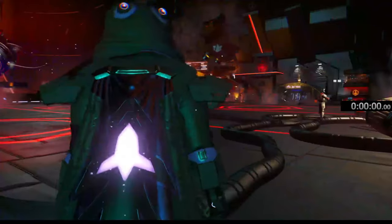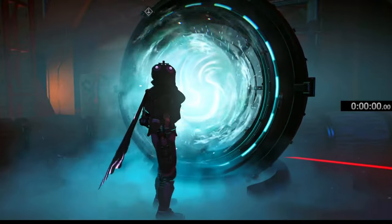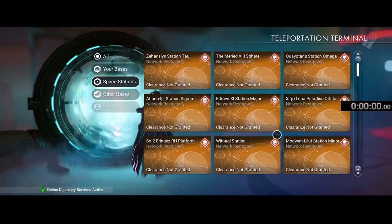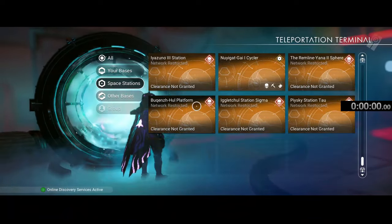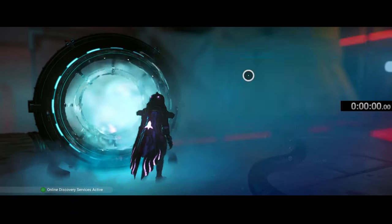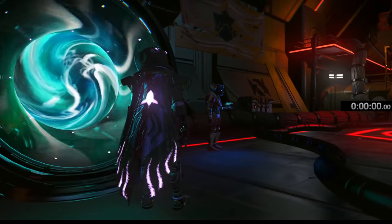I'm here right now because I was testing out some theories. I'm in a pirate station at the moment. One of the best ways to go about doing this is to basically set up a network of pirate stations that you can go to. In my case you can't go to any of these because it says clearance not granted. But if you scroll through your list of stations you've been to in the past, you're going to find pirate stations you've been to, and you can go straight there. They will repopulate the goods within about 30 to 45 minutes.